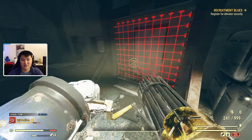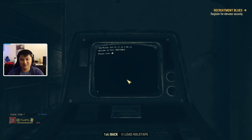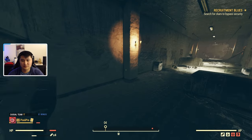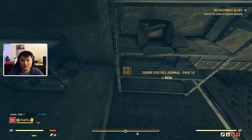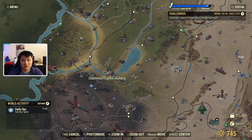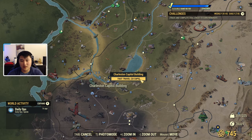We couldn't take the elevator, so instead we have to pretty much walk our way up. You're going to go here and it's going to tell you the same thing — register new personnel. Right here you need a military ID in order to register: search for clues to bypass security. You pretty much need a military ID. If it tells you to go to the Charleston Capitol building, that means you already did the prerequisite at the camp. If it tells you to go to Camp McClintock, you're probably going to have to do that step first and then go down to Charleston. Let's go ahead and go to the DMV and I'll walk you through that.